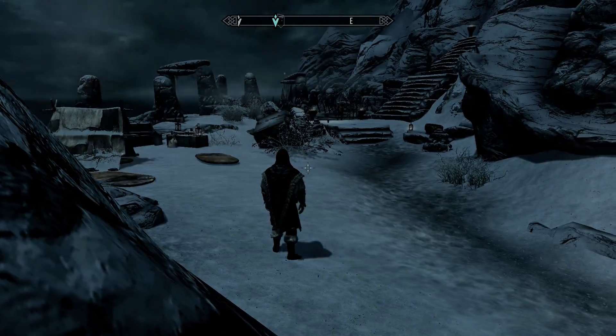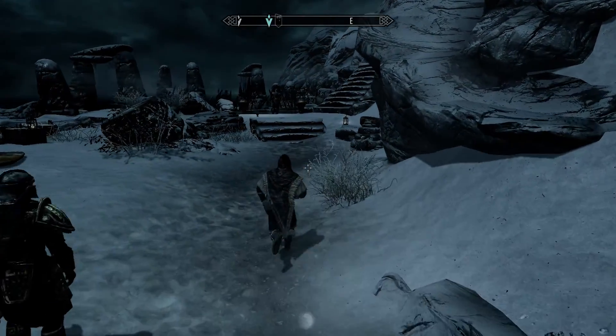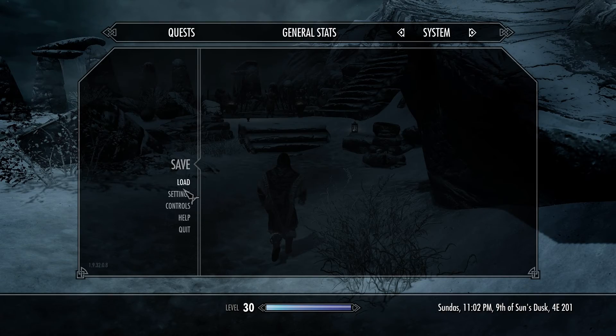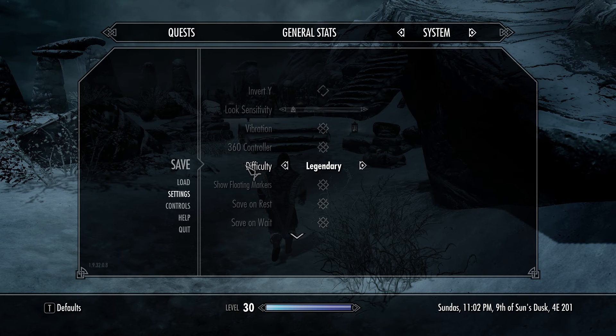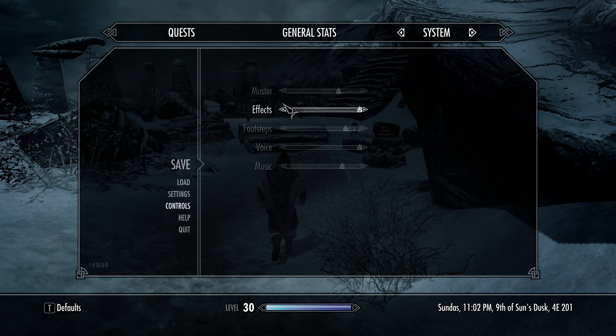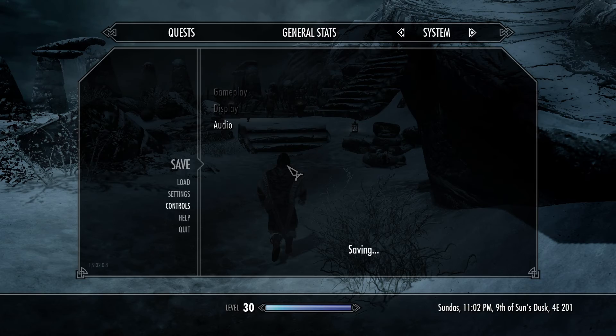Alright, we have combat music right away. Those guys are fighting. Let me make sure I'm on master level — oh, legendary. We need to be on master. I play on my Magus difficulty. I don't play legendary level; it's just crazy. We need to turn the music down a little bit here.